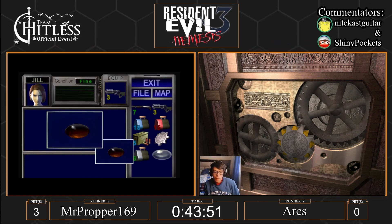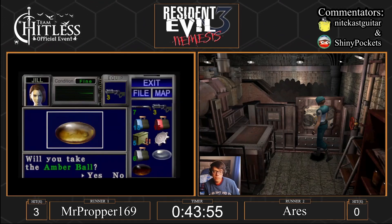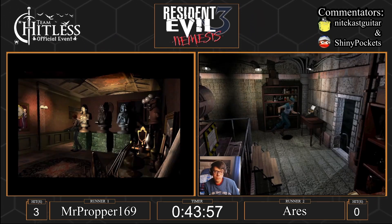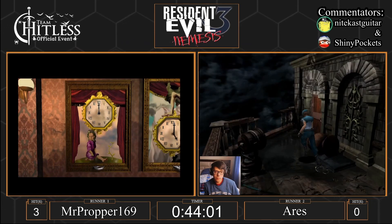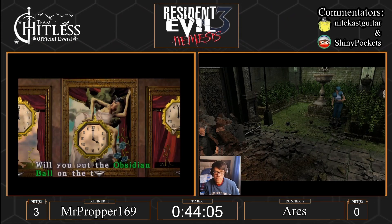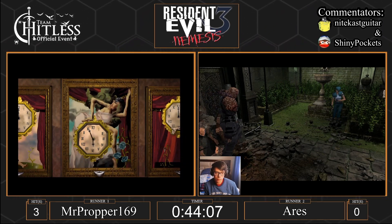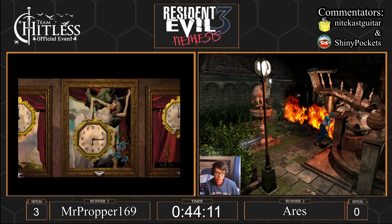Proper is going to catch up. He's going to do the same strategy — both died in one acid round. That's luck of the draw. Even enemy HP is RNG in this game. They do the thing cats do where they bump their head into you and it does like one point of damage. Both runners are now heading into the clock tower fight. Ares is going to be the first one at the clock tower Nemesis encounter — he got rocket Nemesis because he jumped out the window. He's going to run into the corner.